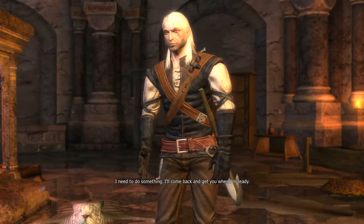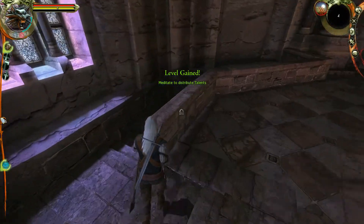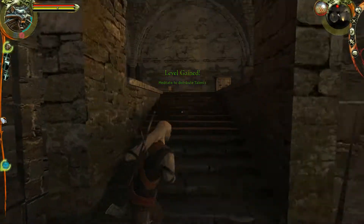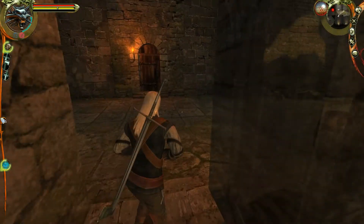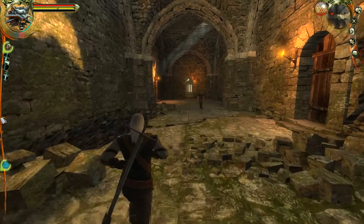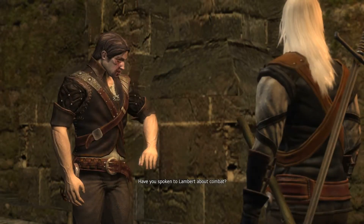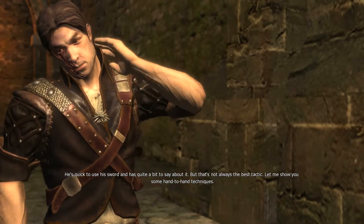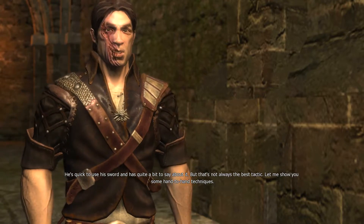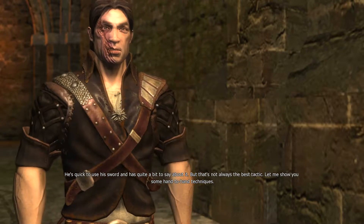'I'll come back and get you when I'm ready.' Now head back down here — got a level up, which is good. That's why you don't use those talents yet — you want to save them until the next chapter. Now talking to Eskel: 'Have you spoken to Lambert about combat?' 'He's quick to use his sword and has quite a bit to say about it, but that's not always the best tactic.' This unlocks the quest a bit early, which is useful.